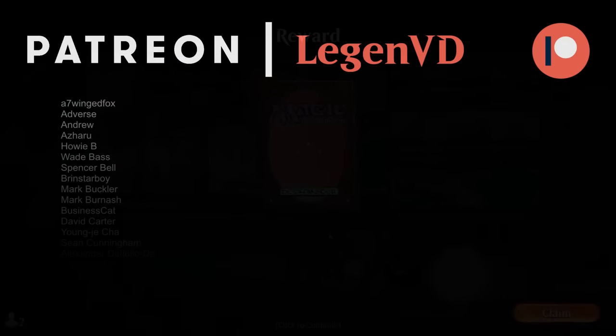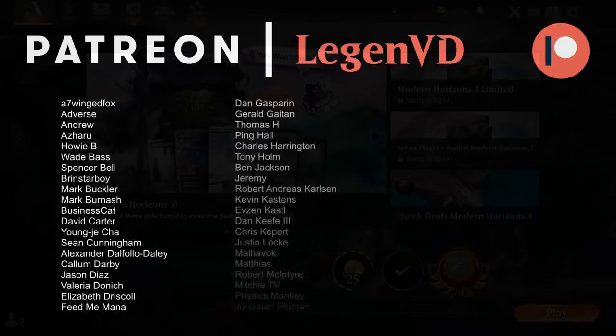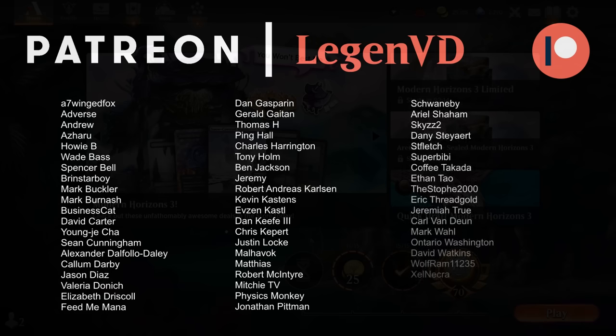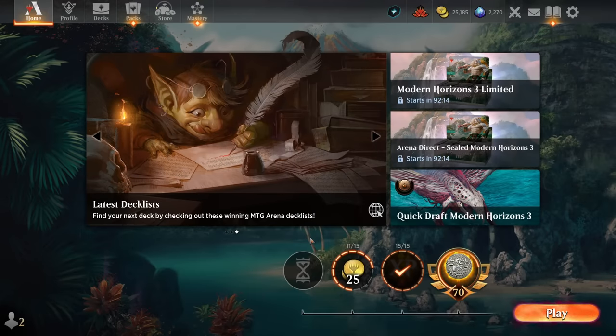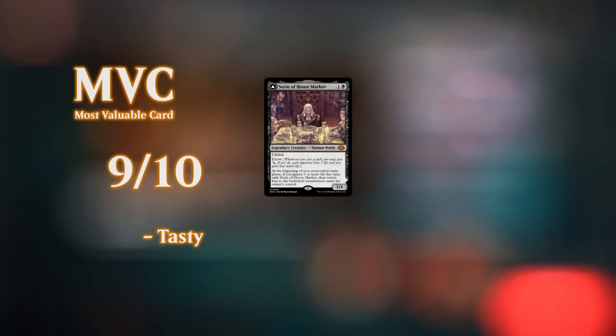So we got to see our Sorin life gain deck in action, and it's quite impressive what the deck is capable of. It's pretty trivial to transform Sorin, and once we have the planeswalker, the minus one ability is incredibly powerful — giving basically recurring removal as well as a way to go face and quickly close out the game. We didn't even get to see the minus six in action, but that can be incredibly effective if the opponent's commander is a creature since we can just steal it and there's no easy way for them to get it back. Thanks for watching — hope you enjoyed, and as always, have a nice day.